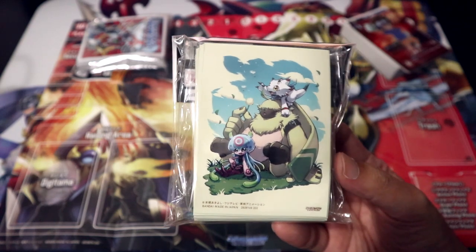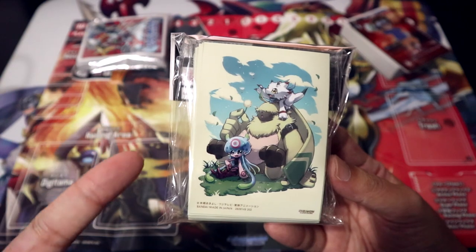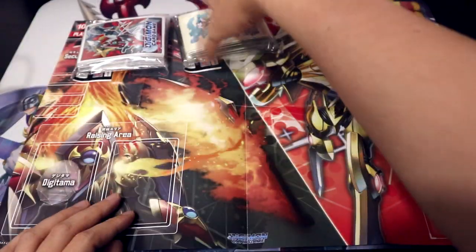It's just a bit unfortunate that you won't be able to use all three inside — if it's green it'll just be Angora, Mono Blue for Jelly, or Mono Red for Gamamon. But who knows, maybe in the future they'll make a deck where you can actually interact with all three of them.